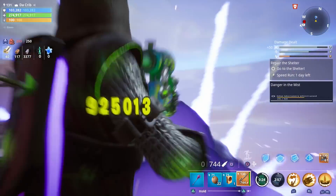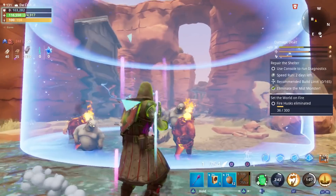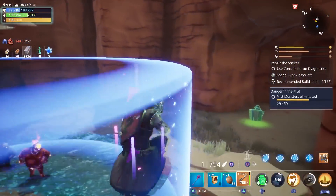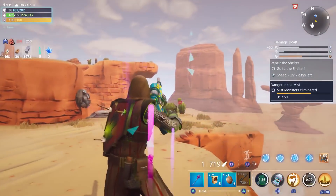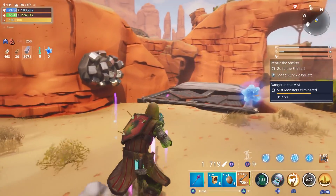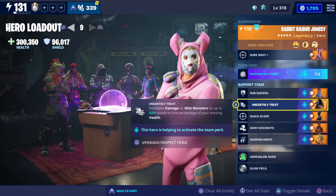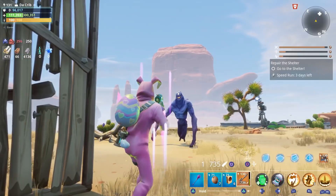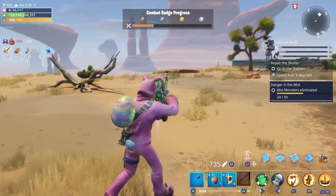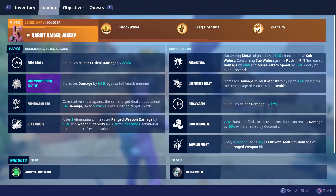We're going to use blasters for this example. We did 925,000 damage with full health, and up to a million damage when we had about half of our health missing. When we had hardly any health, we did 1.1 million. I also want to compare the damage numbers with heroes that can increase crit damage and weapon damage. Starting with Rabbit Raider Jonesy, we were able to do 1.25 million — a little bit more than the 1.1 million using Swamp Knight.